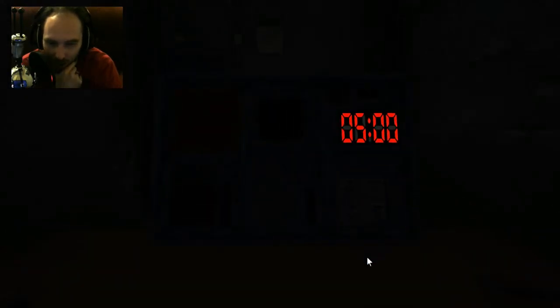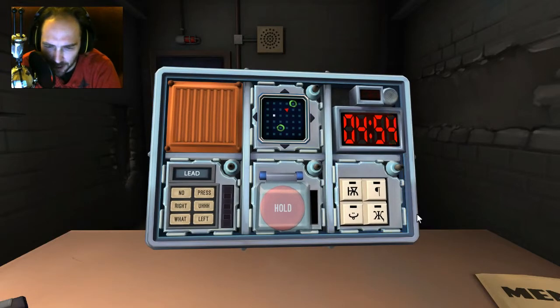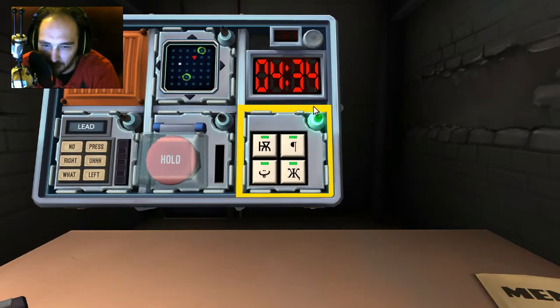I don't understand the who's on first thing. I have no idea. It's retrying! Timer started — keypad, button, maze, and the who's on first thing. Let's go keypad. Weird triangle line thingy, upper left. Smiley face, lower left. Mirrored K, lower right. Paragraph, upper right. Paragraph, triangle, K, smiley face. Clear. Solid. Now the button — it's a red button that says hold. Red — press and immediately let go. Clear. Alright, the next one is a maze.